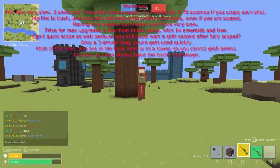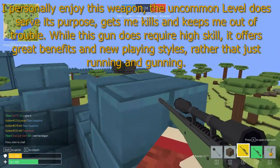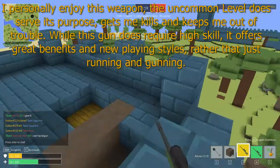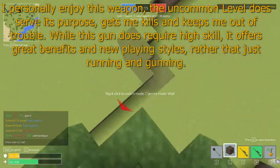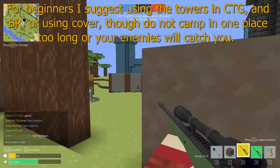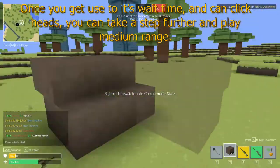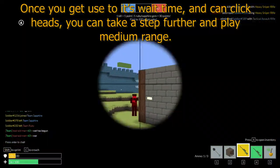Any gun up close always has the better advantage. I personally enjoyed this weapon — the uncommon level does serve its purpose. It gets me kills and keeps me out of trouble. While the gun does require higher skill, it offers great benefits and new playing styles rather than just running and gunning. For beginners, I'd suggest using towers in CTG and Battle Royale, or using cover. Do not camp or play one spot too long or your enemies will catch you. Once you get used to its wait time, you can click heads pretty easily, and you can even play medium range.